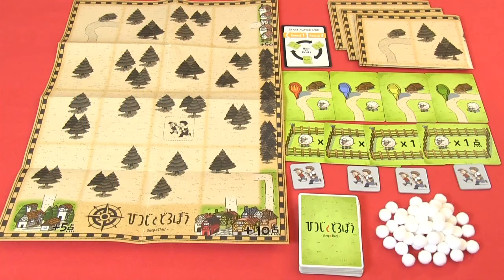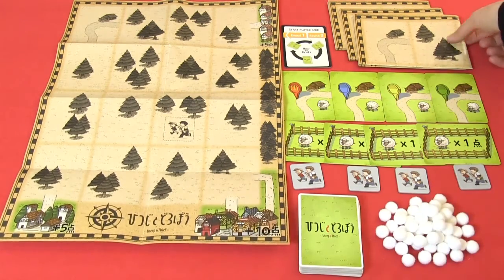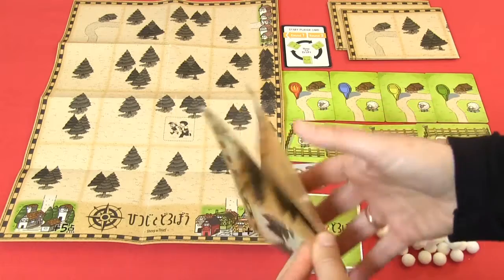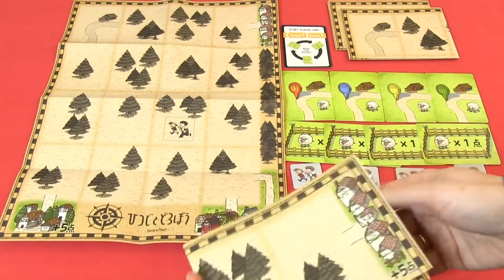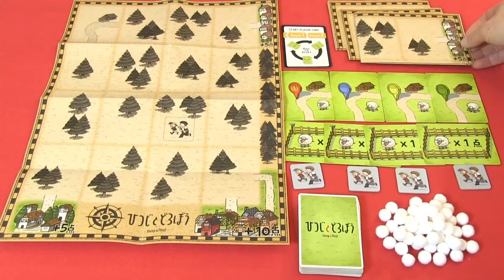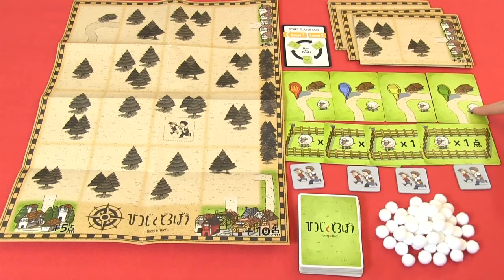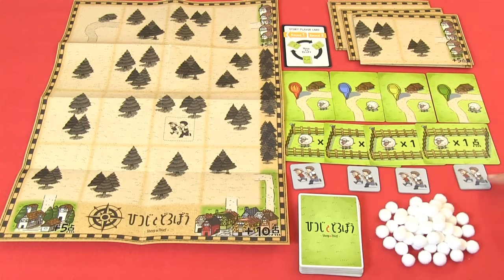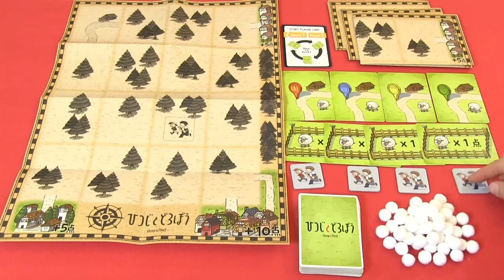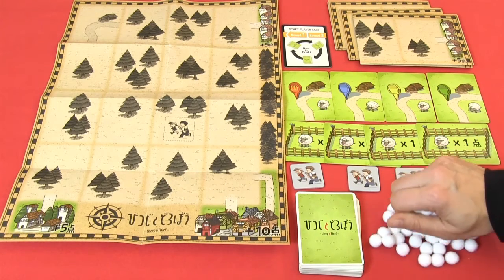Here we have an overview of Sheep and Thief — all the content in the game. You will get 4 player sheets, and they come like this. You can fold them out. We have 1 start player card, 4 house cards, 4 fence cards, 4 thief tokens, 56 cards, and 50 sheep tokens.